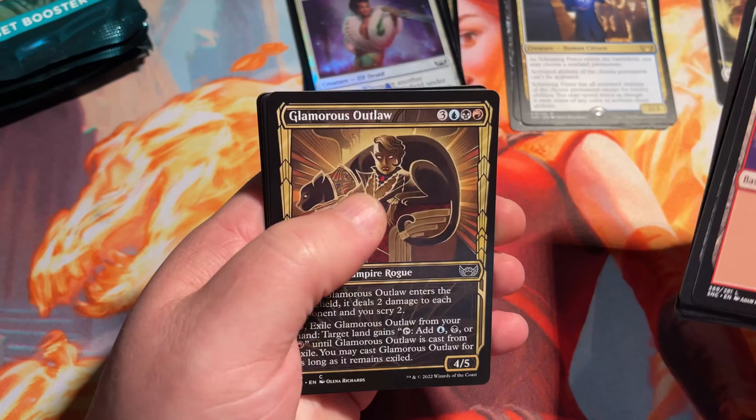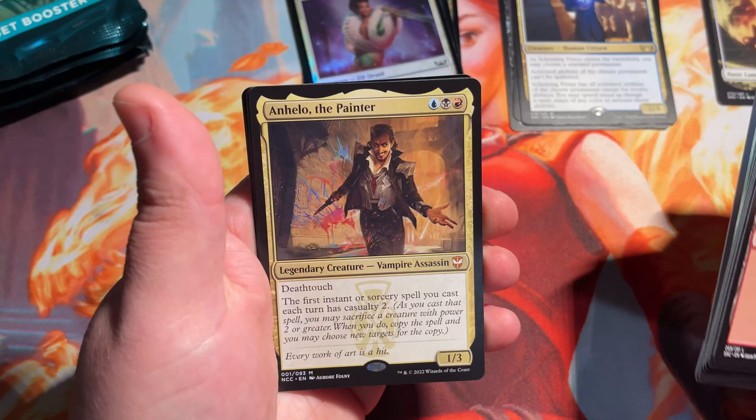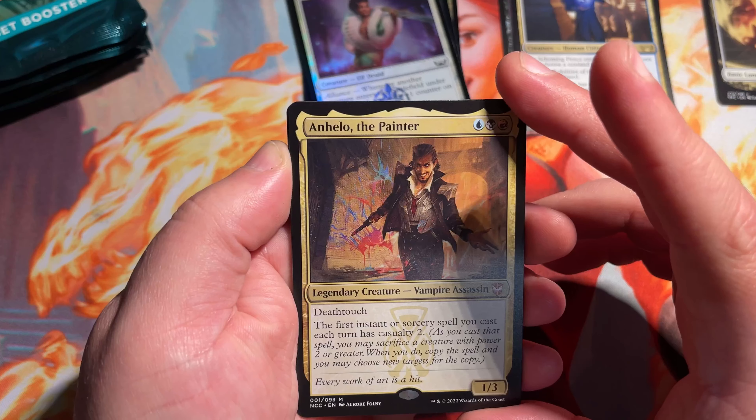Get right to the back. A couple Riveteer's Charms — really pretty art. Love these. Can't wait until we hit that Gilded Foil. And there is our first Mythic — Hello the Painter. This is a Commander card. So a 1-3 Death Touch for a blue, a black, and a red.